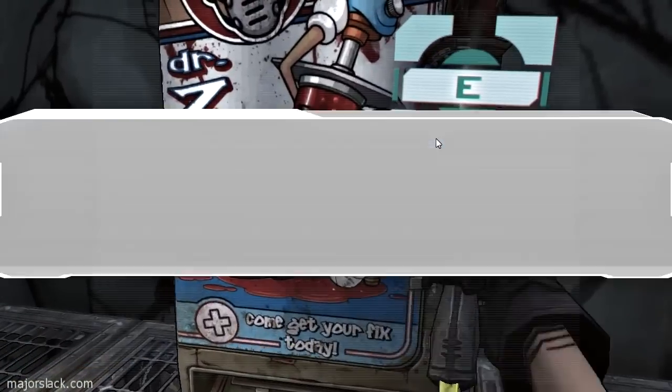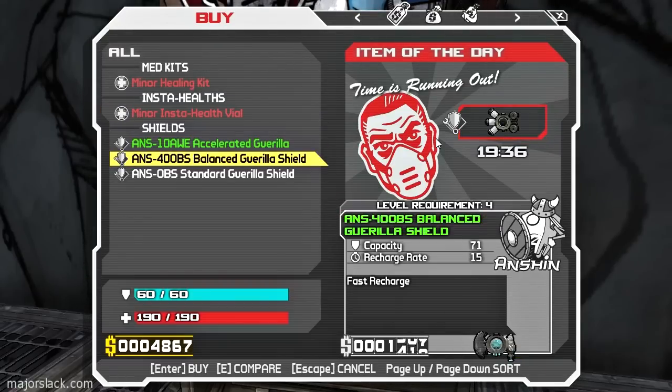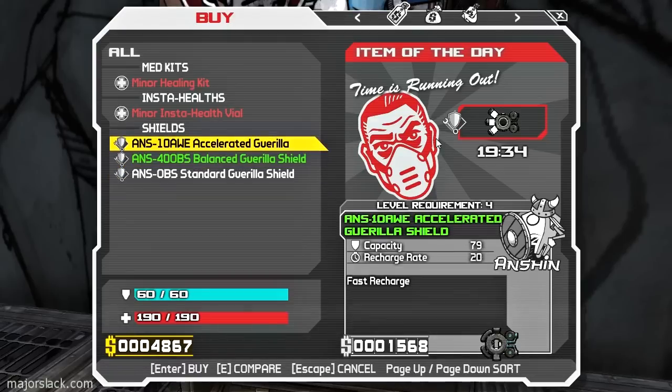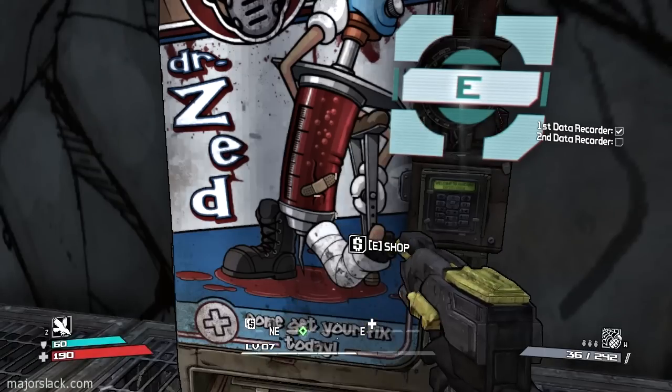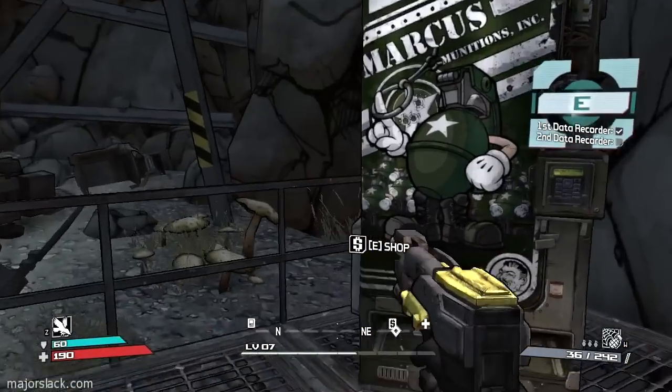I'm gonna take one last look in this chest to see if there's any kind of shield that interests me. Tough Guy's Shield — health boost, but no thank you. There are no healing shields here whatsoever. It's a good thing I have a healing shield. I hope you too have a healing shield because we're gonna go on a long run and health may be in short supply.